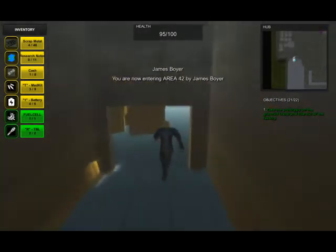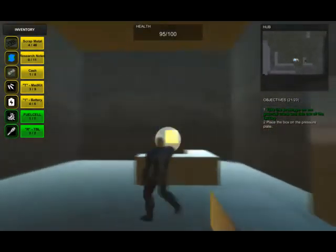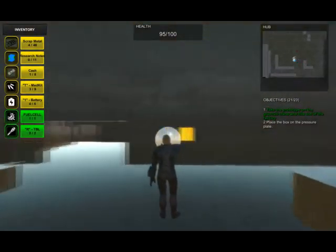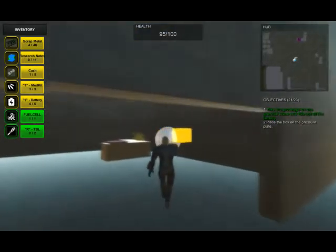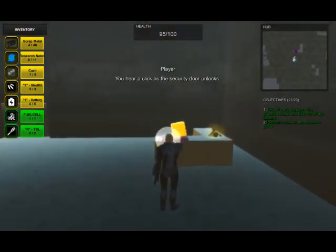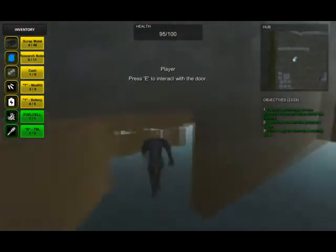Hello everyone, my name is James Boyer and this is the beginning of my area. The door to the left is initially locked, so you'll need to grab the box here and bring it into the next room to the pressure plate in order to unlock the door. Once you press the block on the pressure plate, the door will unlock, and you can press E at the door to actually open it.